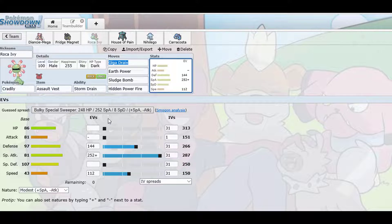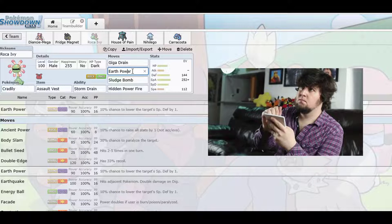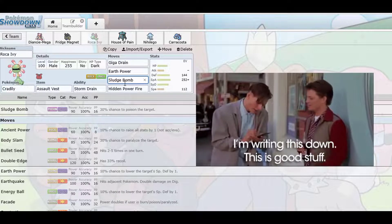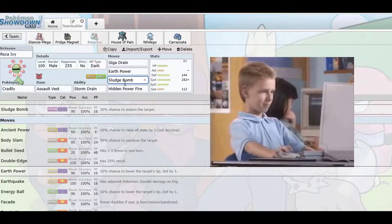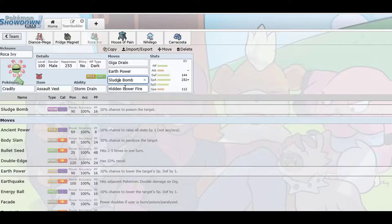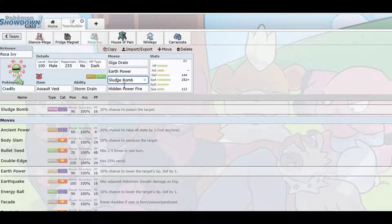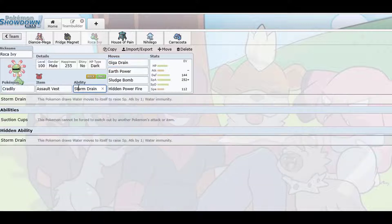For moves, I went with Giga Drain for STAB, Earth Power to cover Steel types and Toxapex, and Sludge Bomb to cover Grass and Fairy types. Then I went with Hidden Power Fire — it really surprises people. When they send out Ferrothorn trying to use Leech Seed, Hidden Power Fire just covers that threat right there. And Storm Drain is always important — it basically covers your whole team against Water attacks.